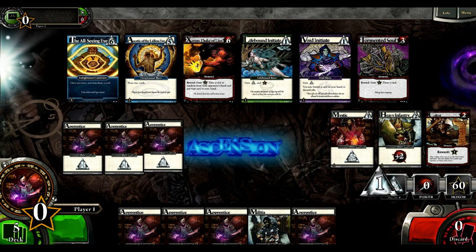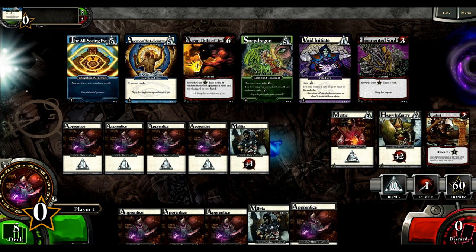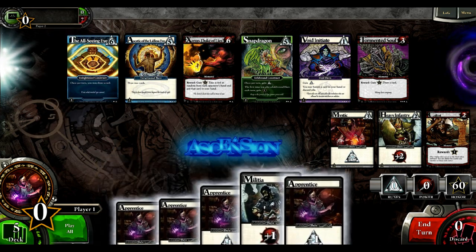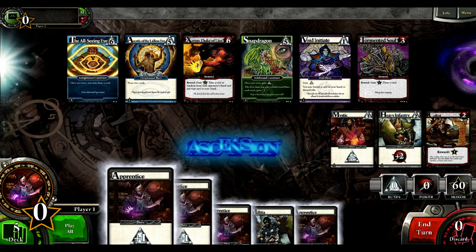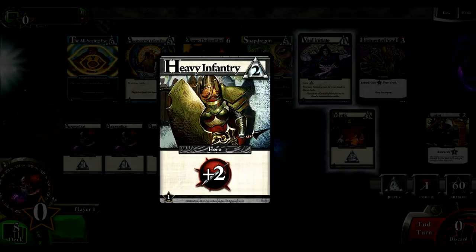Ascension is a deck building game, and that means both players start with the same ten cards in their deck — eight Apprentices and two Militia. Each card generates some sort of resource: one of the two main resources in the game, which are runes and power. There are also cards that can generate honor, but I'll touch on those later. When you play cards, you generate those resources into your pool, which can be used for that turn. You can then choose any card from the middle deck or the generic cards in the center — Mystic, Heavy Infantry, and the Cultist.